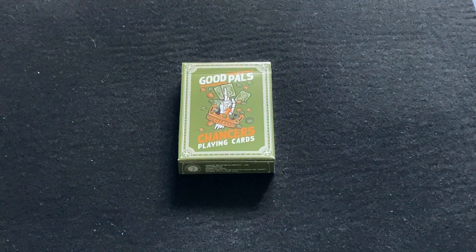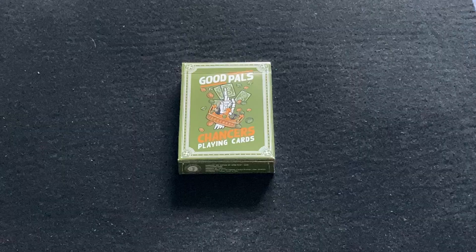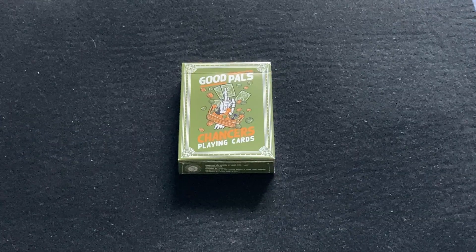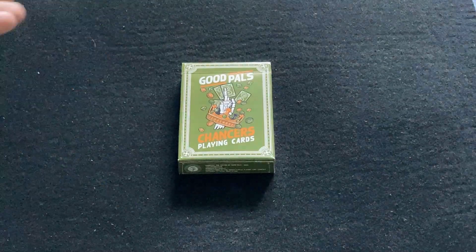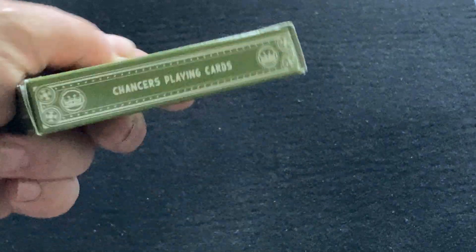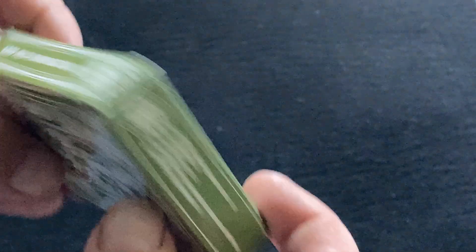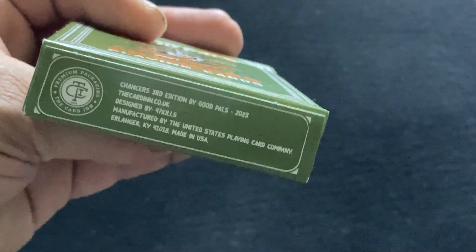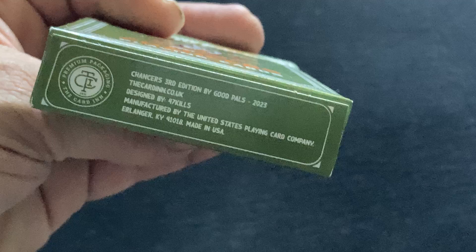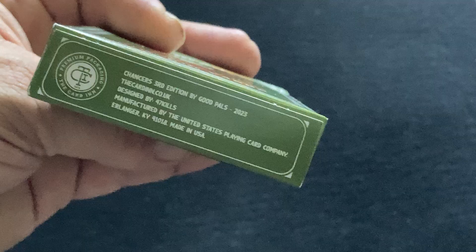Hello everyone, we're looking at the new Chan series in green from Good Pals. It says Good Pals Chances Point Cards on the front, Chances Point Cards on the side, Good Pals Point Cards Company on the other. The bottom is some ad copy, it's from cardin.co.uk, printed by USBC, premium packaging.